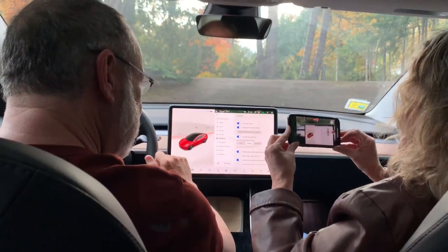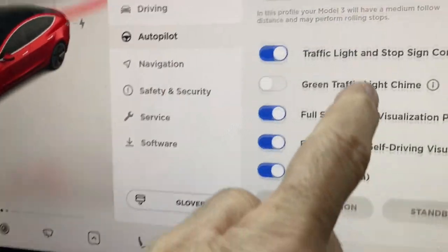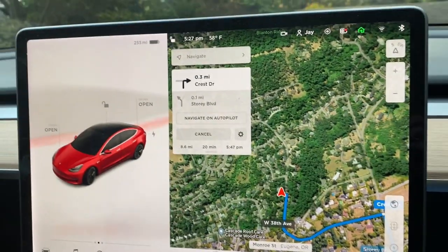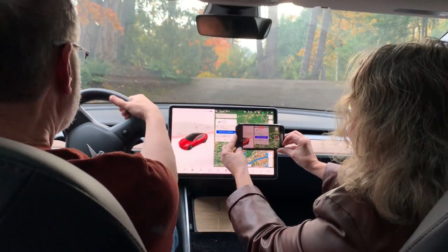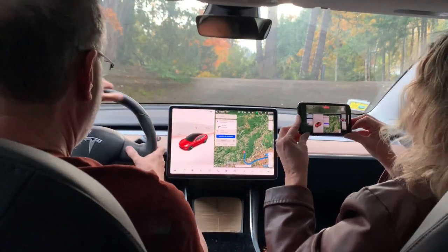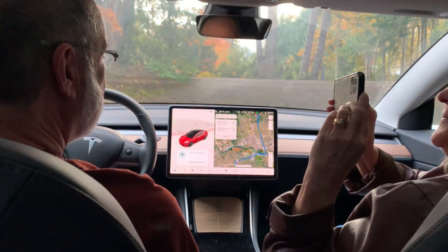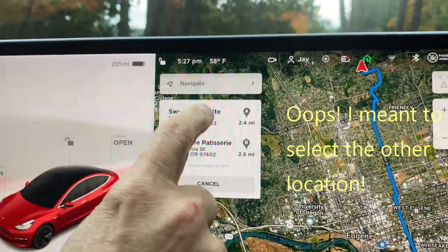For our first one we'll go with expanded visualization and speed limit. This all looks good. We'll turn on navigate on autopilot, put it in drive, and take it to Suite Life. Where are we going? Here we go — navigating to Suite Life. I just have to select our favorite bakery.